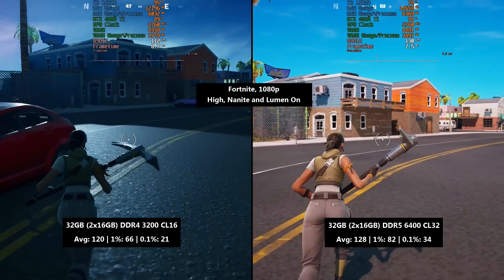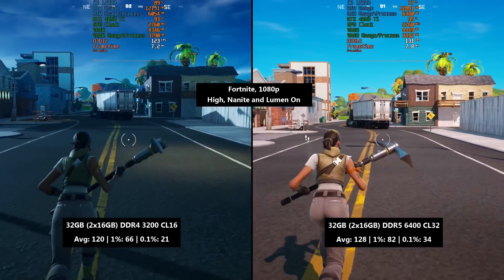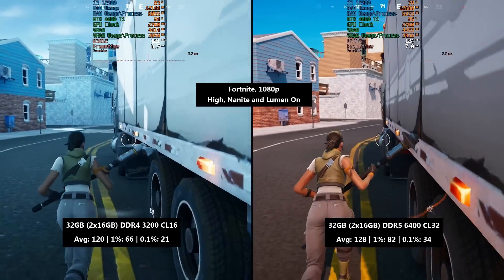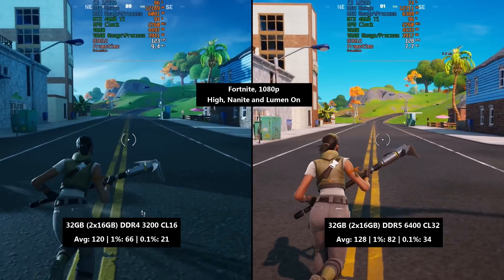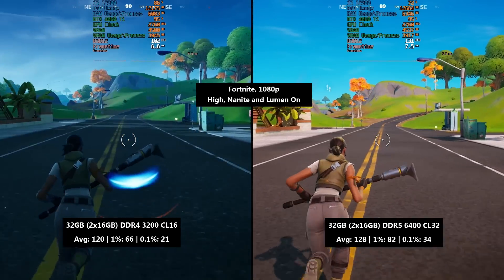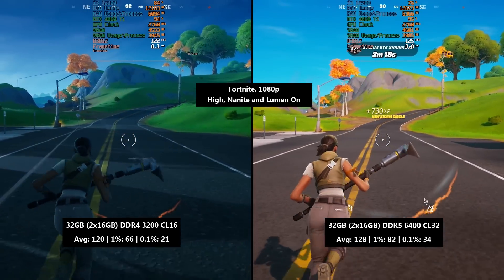For Fortnite, which doesn't have a built-in benchmark, I dropped into the same area of the map and tested it three times across different weather and day/night conditions to ensure a fair readout. With DDR4 we got 120 FPS with a 1% low of 66 and a 0.1% low of 21. The DDR5 result shows an improvement to the average at 128 FPS — 8 FPS more — and the percentile lows were also improved, making for a more consistent experience. Consistency is sometimes more important than average FPS.